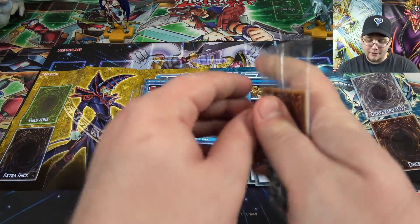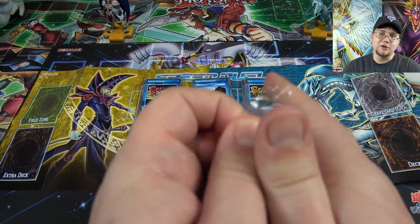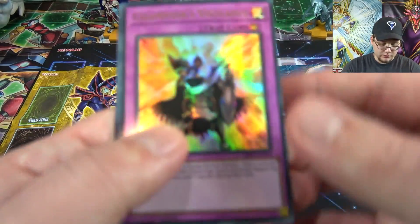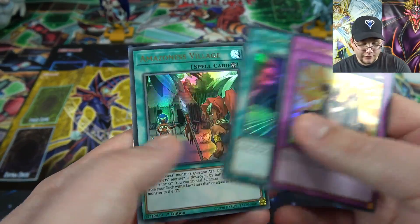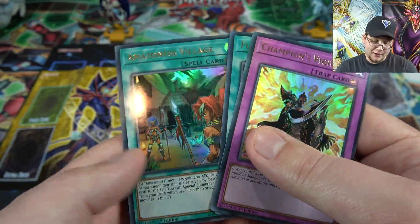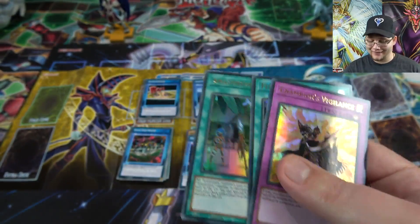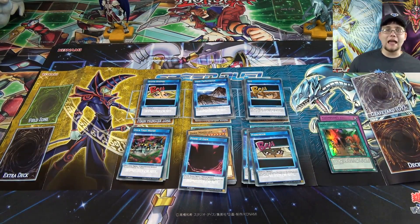That's pretty much what you're getting from the starter decks. Here's the other promo pack too — just three more ultra rares to help power up the decks you want to use. We have Champion's Vigilance, Fusion Gate which is definitely going to come in handy, and Amazonas Village which is a great addition for Mai with her Amazonas cards — it's a good field spell for her.